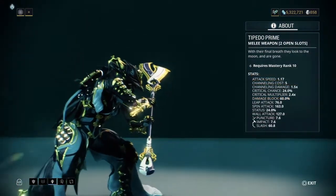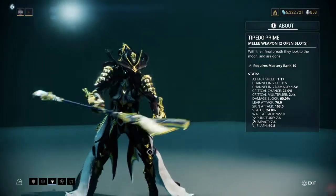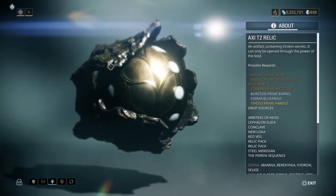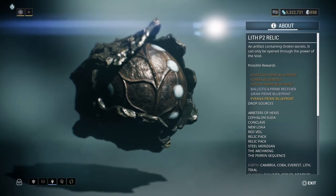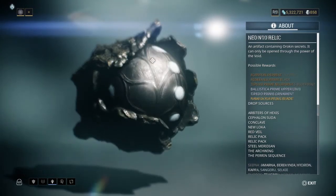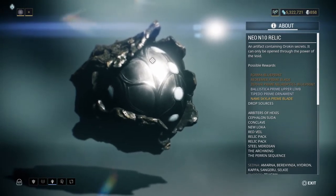Now, the Tiberon Prime is here as well. This is the weapon that I personally want to get my hands on. The Tiberon Prime handle comes in the Axie T2. The Lith P2 has the blueprint. And the Neo N10 holds the Tiberon Prime ornament.